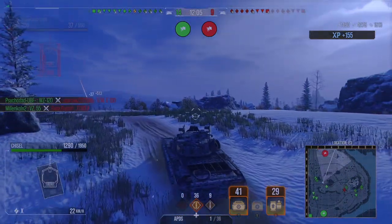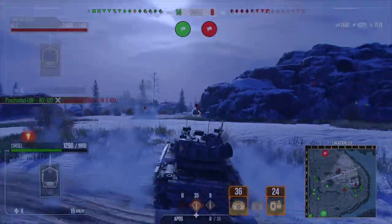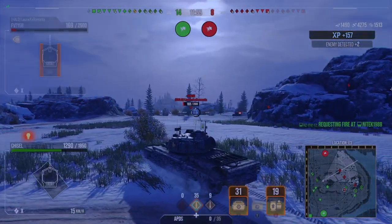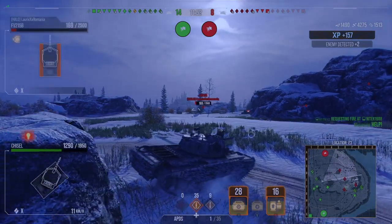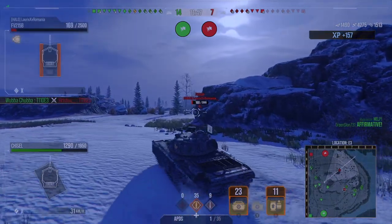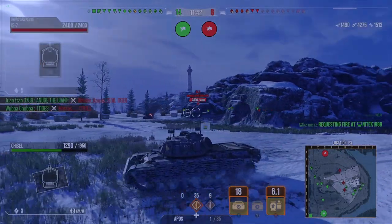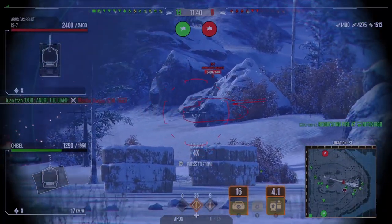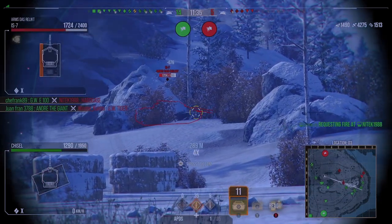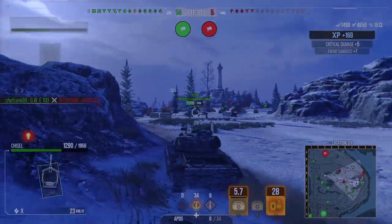One of the fun police is lit, looks like it's about to get taken out — which they have done now — so there's only one fun police we have to contend with, which we know from where it shot earlier is in about A5 position. I'm going to see if I can get an angle and deal with this full health IS-7 while they're putting him in an awkward crossfire. We get one in through there damaging his engine.